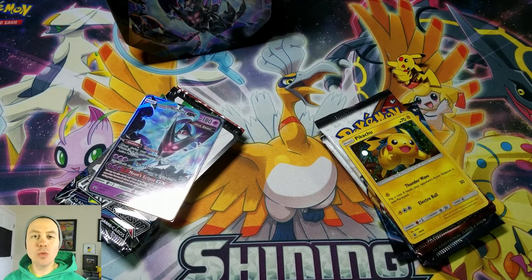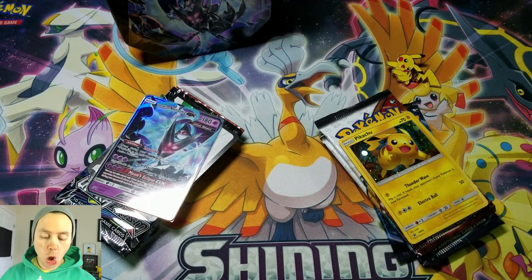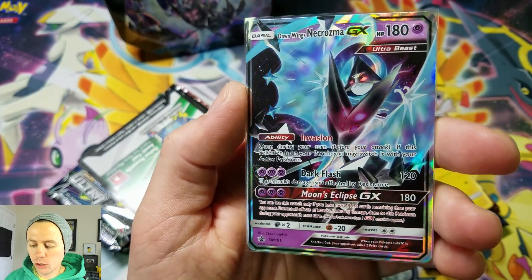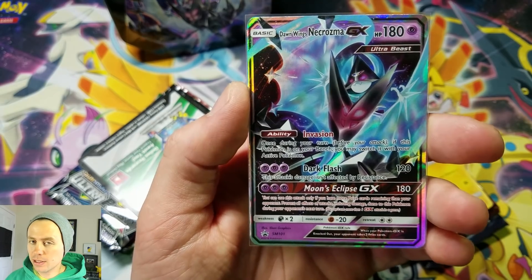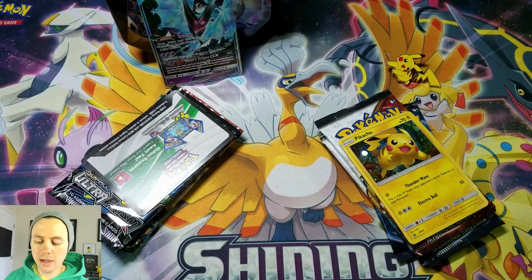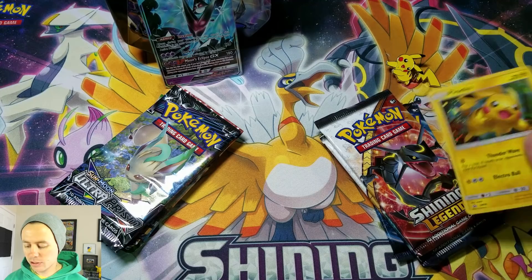What's happening, guys? Pokemon Unwrapped here. Welcome back to another — well, this time it's Dawn Wings Necrozma GX versus a Pikachu pin collection box from Shining Legends. Last video was the Dusk Mane. Sometimes I get these flip-flopped. So here, I've already pre-opened this tin — the Dawn Wings Necrozma GX promo card. These are some of my favorite tins, I think. They are just so cool-looking, awesome GX cards. Can't go wrong with them.